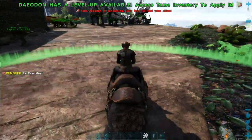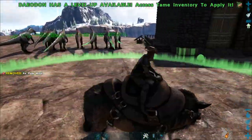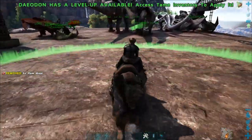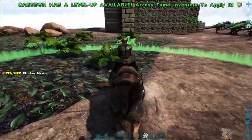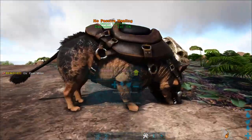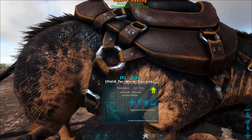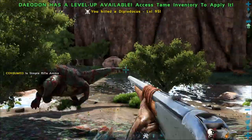Dayadons are renowned support creatures with their ability to heal injured creatures at the expense of food. While riding a dayadon, you can toggle the heal pulse on and off using their secondary attack. Otherwise, you can toggle the auto heal through the wheel menu. Also, you can use weapons while mounted on the dayadon.